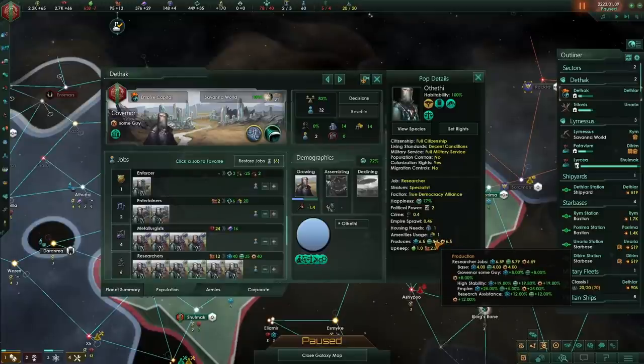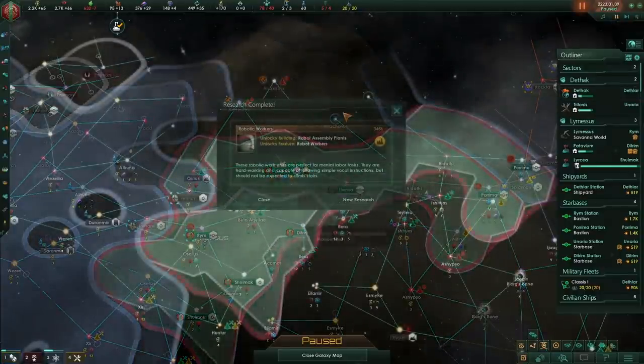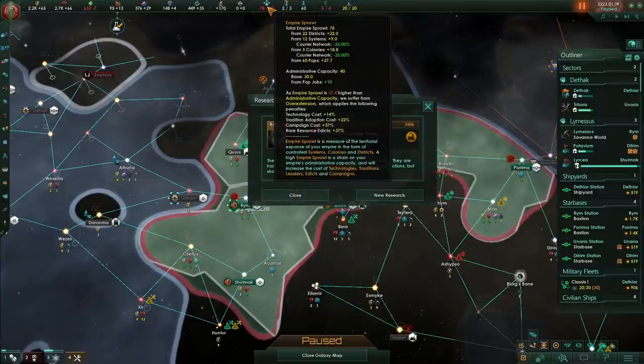We now have robot workers. Robot workers are really important because they're going to enable us to increase our population growth. Population growth is very key — pops produce resources, and the more pops you have the more resources you'll get. At the moment more pops means higher empire sprawl, but you can offset that with administrative capacity. There is really no downside to having as many pops as you can in version 3.0.3.